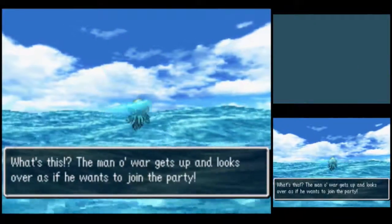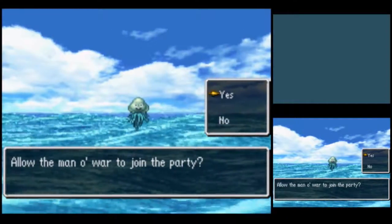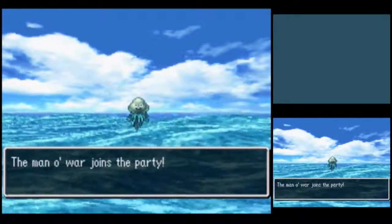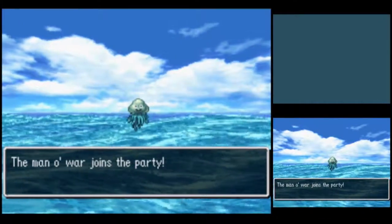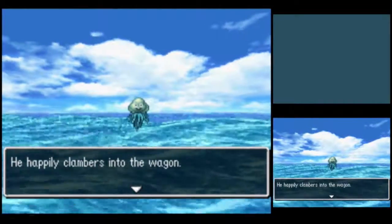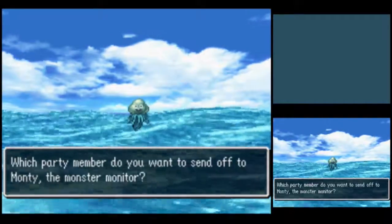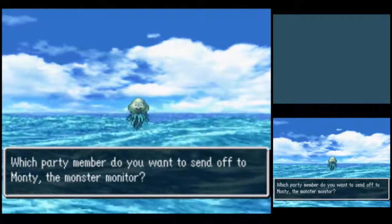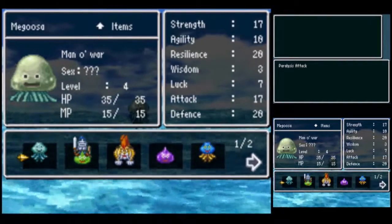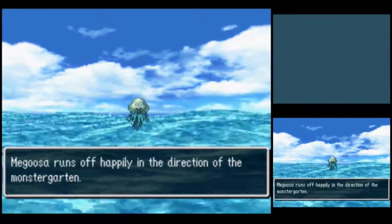Those men o' war — that one wants to join the party. They're pretty weak, but they can paralyze us. That one wants to escape. This man o' war is Megusa — float on off to the Monster Garden, Megusa!